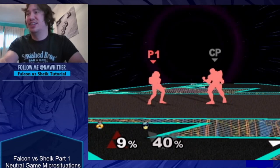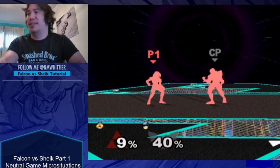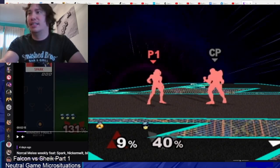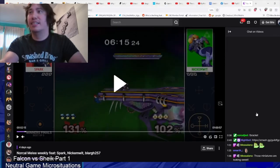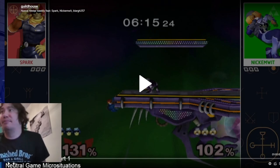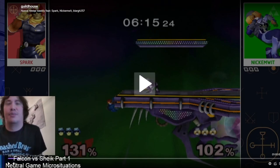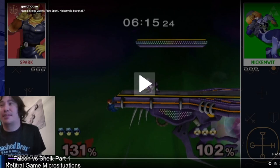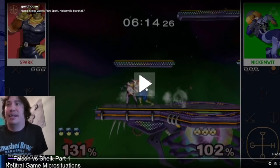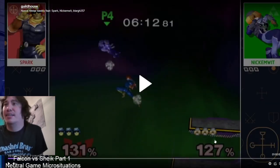Here are some quick examples from when I was playing. Last week I played Spark — I'm the Falcon, he's the Sheik. Falcon's ledge dash is a little bit slept on; it does give decent length, and Sheik's moves off the ledge mostly don't have very good hitboxes behind her. Here: really easy ledge dash, dash through on the forward tilt, get behind her, get a grab, and then get a kill — reasonably straightforward.